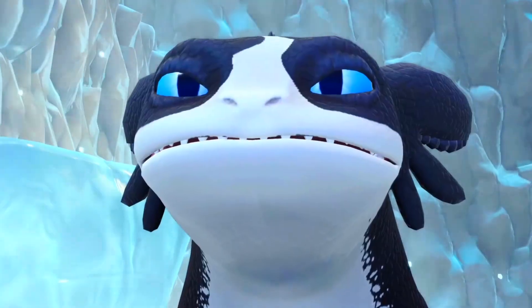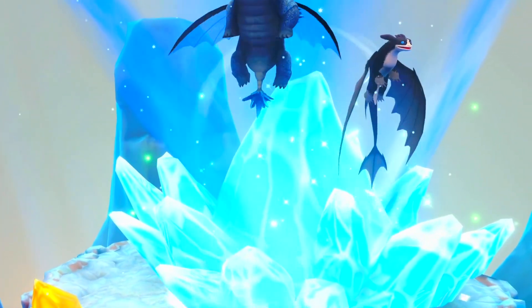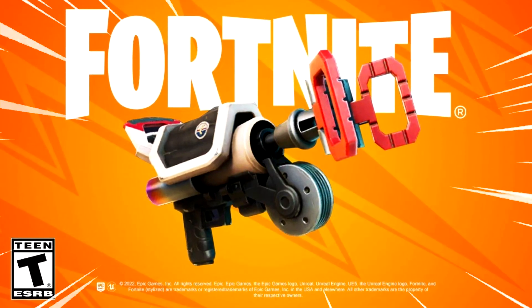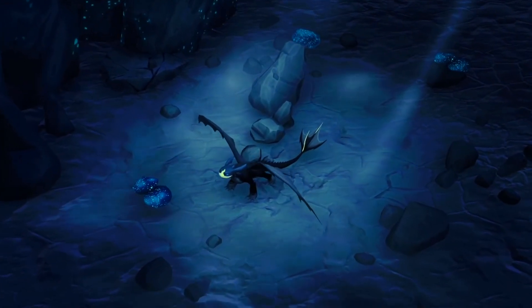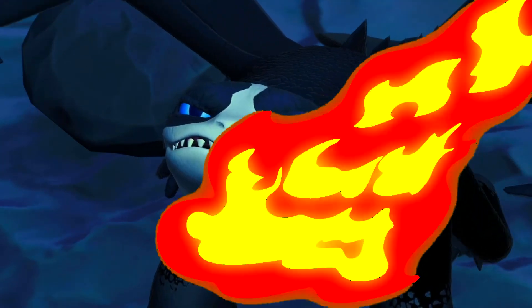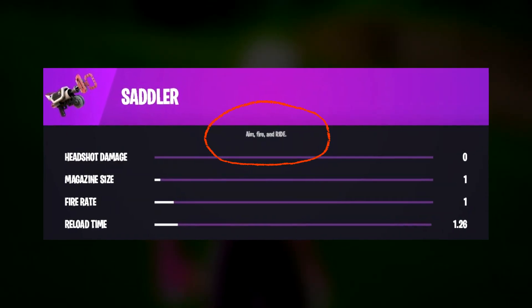In this season of Fortnite, you will be able to ride flying animals. In the last Fortnite update, we actually got the addition of the Saddler item. With this item, you would be able to ride the flying animals — and the first thing that comes to mind when you think about flying animals are dragons. This update is actually pretty awesome because the Saddler item is already found in the game files.